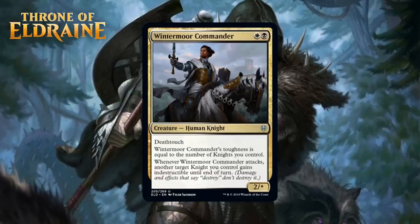Next up, we have Wintermore Commander, who for a black and a white is a 2/star human knight at Uncommon. He has Death Touch, his toughness is equal to the number of knights you control, and when it attacks, another target knight you control gains Indestructible until end of turn. On its own, it's a 2-mana 2/1 with Death Touch, which is a solid card. Add some more knights to the mix, and he becomes a real problem with his ever-growing toughness and the ability to make other knights Indestructible. The dream is to get two of these into play so they can make one another Indestructible — a scary thing when they both have Death Touch. The commander has a high floor and a reasonably high ceiling, and getting 5-7 knights won't be particularly difficult. I'm giving him a C+.